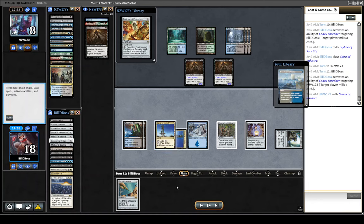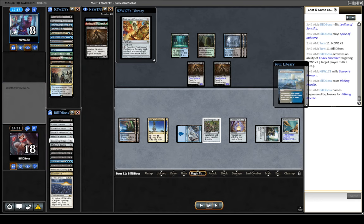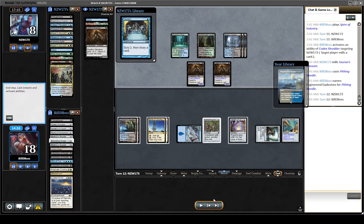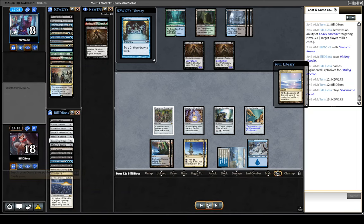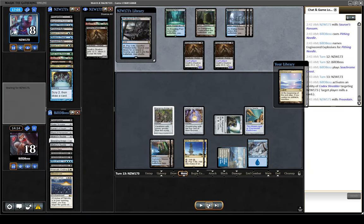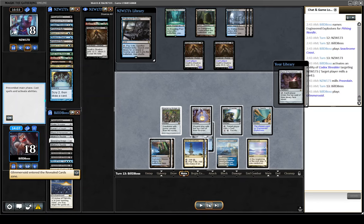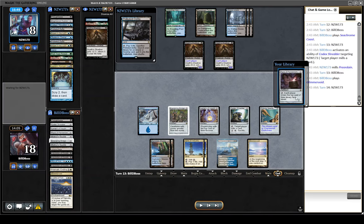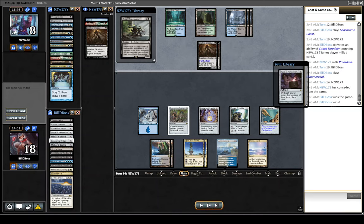Obviously quite strong against us. We are putting Needle on Engineered Explosives, which we see on top. That's what I mean — it was a bit dicey with just one Mill Rock, where you can get into situations like this Preordain where we don't want them to have either. One advantage of Pyxis is that you can use it to control your own top at the same time as your opponent's, which lets you find your missing pieces a bit faster. Every time we're milling them to remove something problematic, we're also milling ourselves to remove something useless.